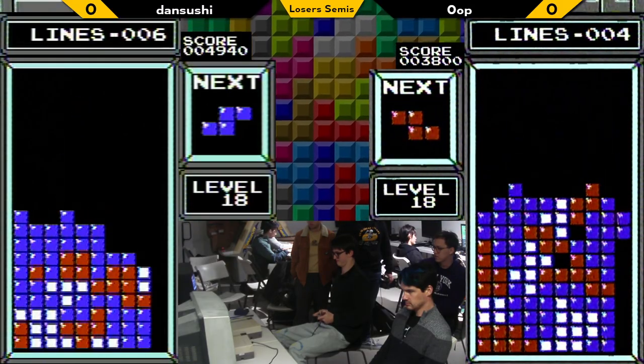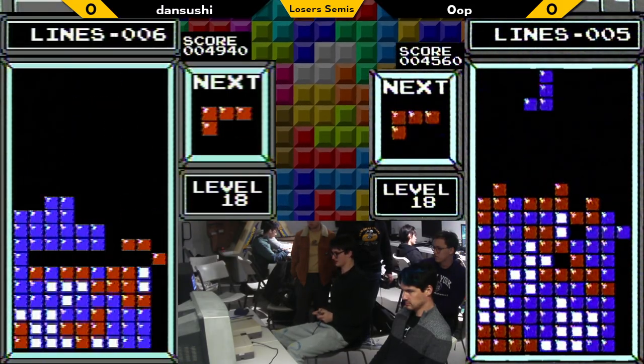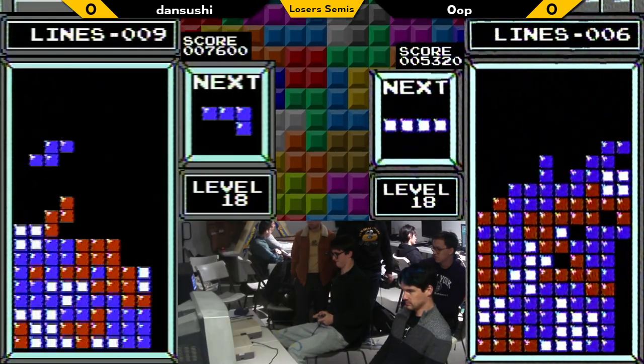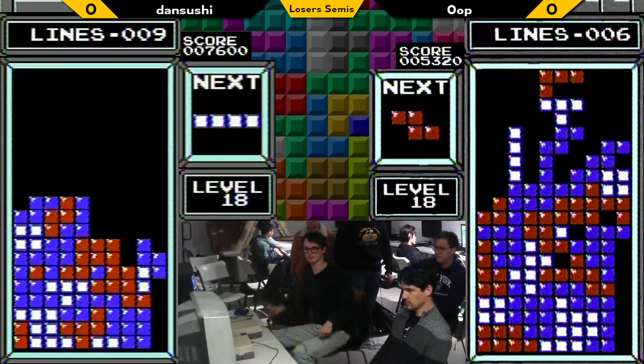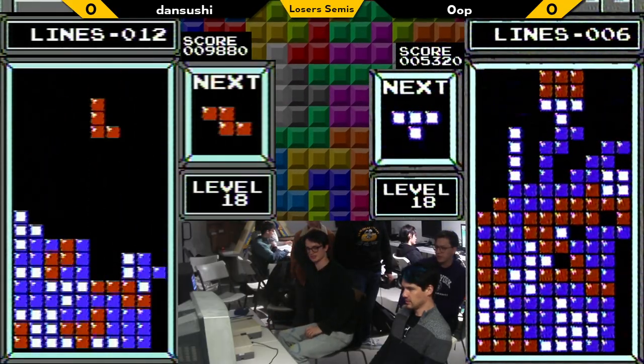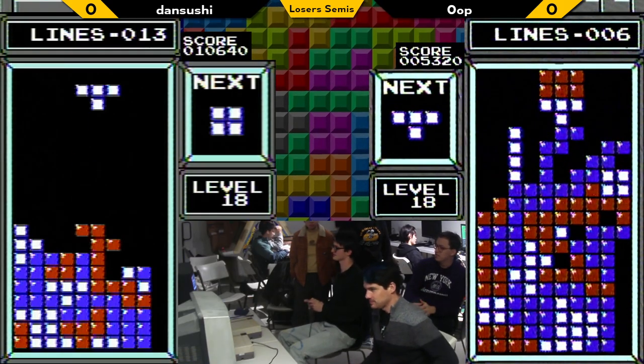I feel like we see a little bit more of the taking away if we're averaging things out. And Oop's starting off with a little bit of a high stack. He covered his wall there for a bit. And Oop's going to top out — 5,000 points. Dan Sushi's already good.